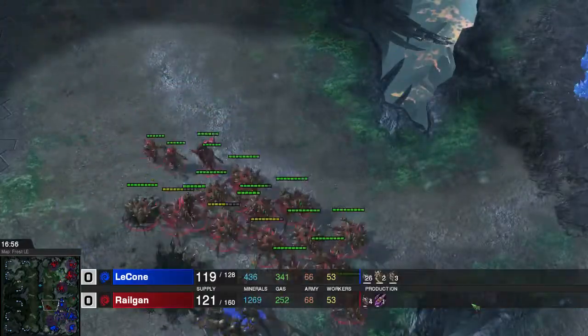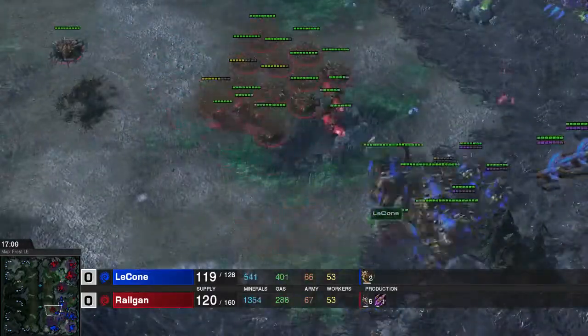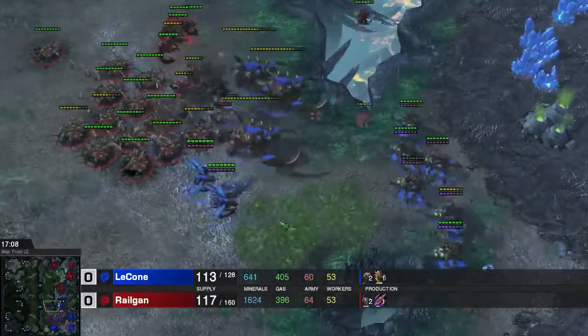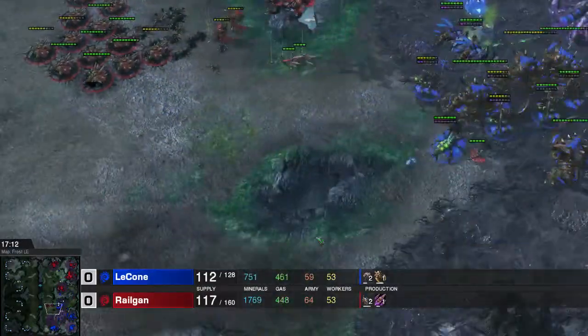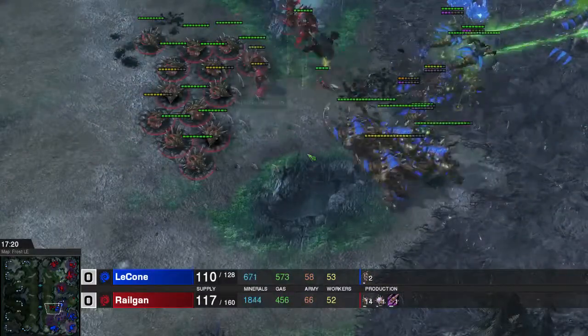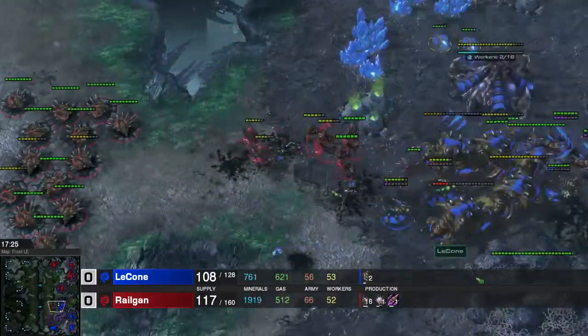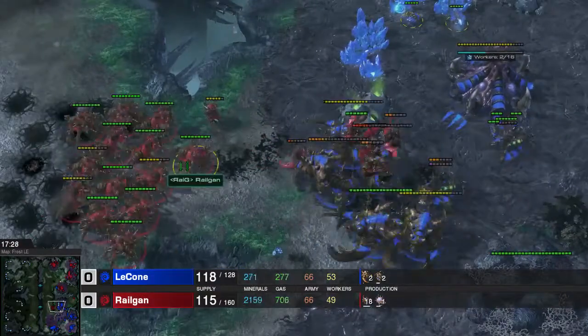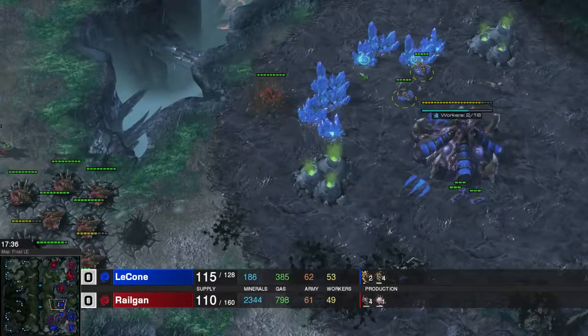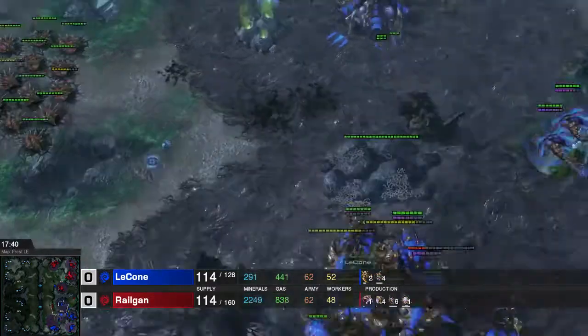More zerglings right now and he has the Vipers. Puts the Blinding Cloud down, so I have to move away with my lurkers and re-burrow them. I did rebuild a couple Mutalisks because they're pretty good defensively - they kind of do steady DPS on the Ultralisks. Sadly not too much damage, but a little bit. Just burrowing my lurkers here, there, everywhere.